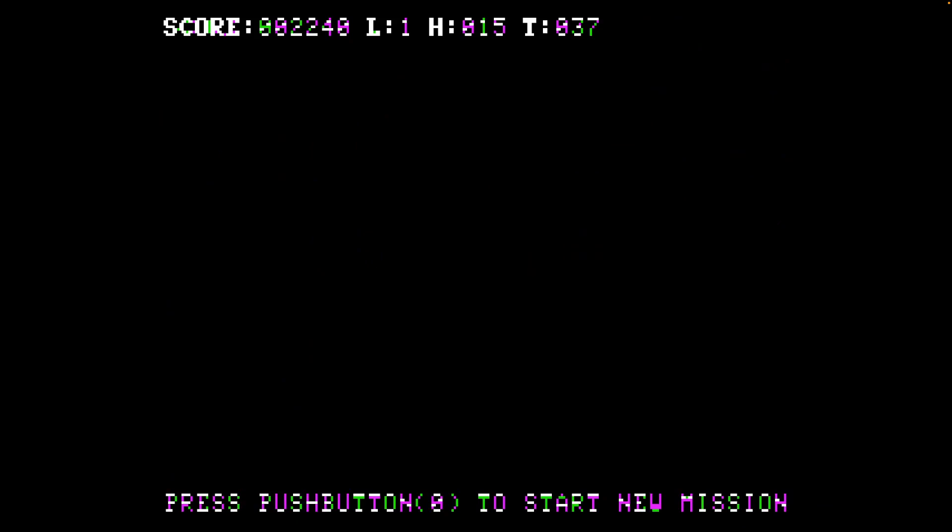Apparently there's some interesting things going on with the graphics to be able to have a full-screen scrolling effect on the Apple II. Game over. Maybe we'll do a little bit more. Let's see what happens if I just press push-button 0 once — is it going to actually load? I think it is loading, or do I need to mash a bunch of keys again?